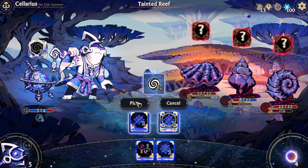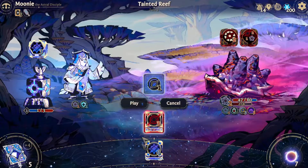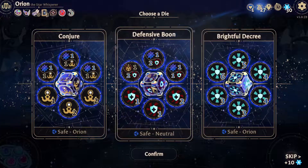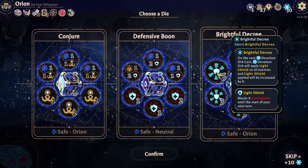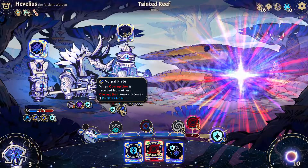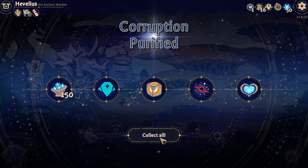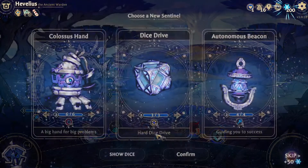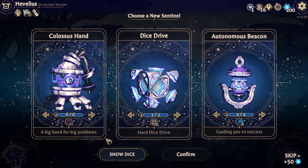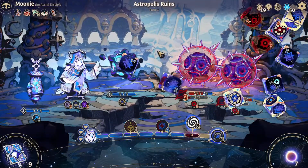Astrea also smartly gives quite a few actions on dice that allow the player to re-roll dice, select a specific side of a die, convert corruption into purification, or just discard a die to either draw or deal purification, so you can get plenty of ways to deal with bad rolls. The player can also get allies called sentinels, with a sentinel being a guaranteed reward after each boss fight. These sentinels vary but can do most of the basic actions available in the game.